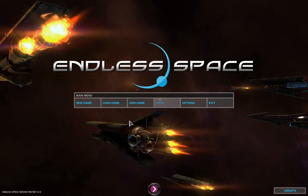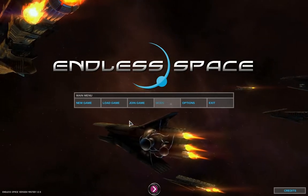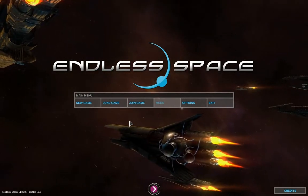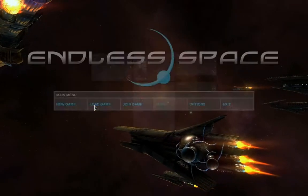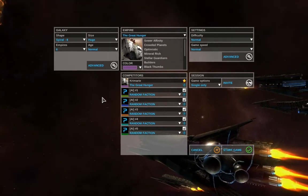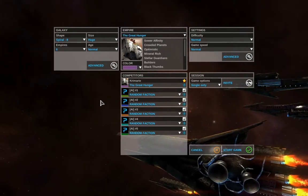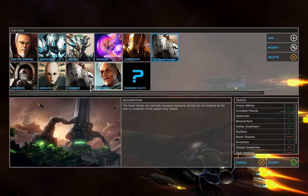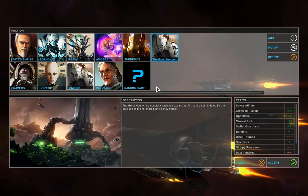It's going to be a lot better than the first game. I have my Sower race — I'm just going to call them Robots. It's the Robot Peoples. Anyway, let's go ahead and click Modify to see what all I have here.